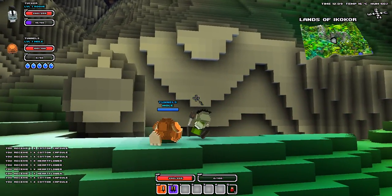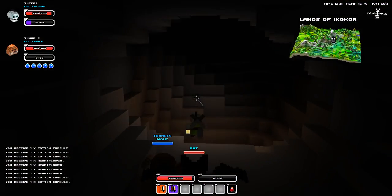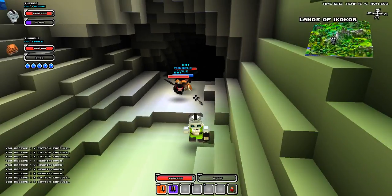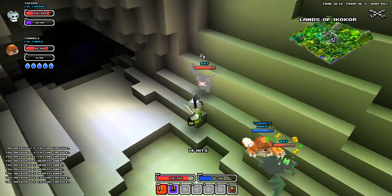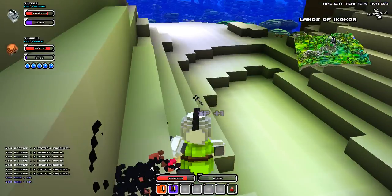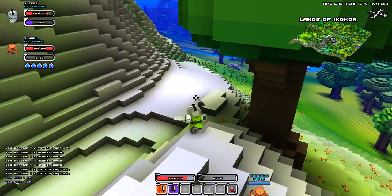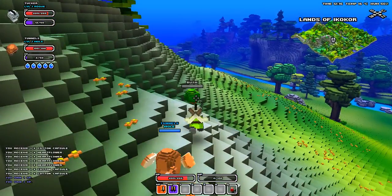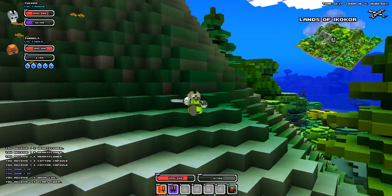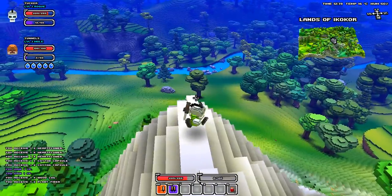Let's go into this cave — press F to bring out our lantern. Pretty sad cave, didn't even find one piece of ore. Get him, Tunnels! By the way, if you didn't know, I call him Tunnels cause moles dig tunnels.